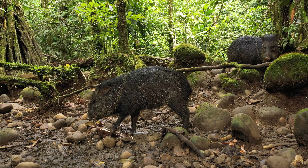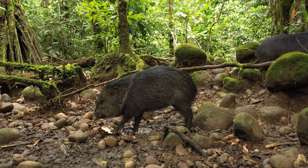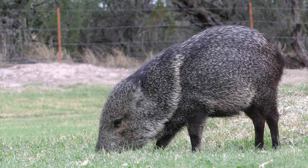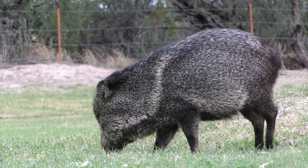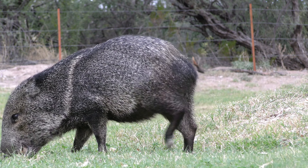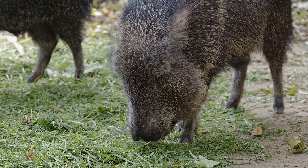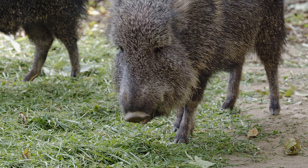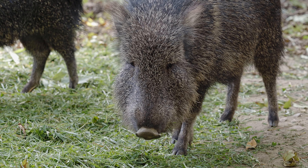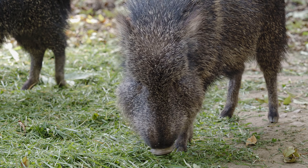Peccaries have long, sharp canine teeth which protrude from their jaw about an inch. They live in desert washes, oak woodlands, and grasslands with mixed shrubs and cacti. They can be found in deserts of southwest Texas, New Mexico, Arizona, and southward through Mexico and Central America into northern Argentina.